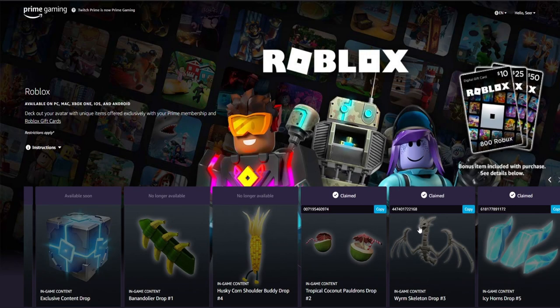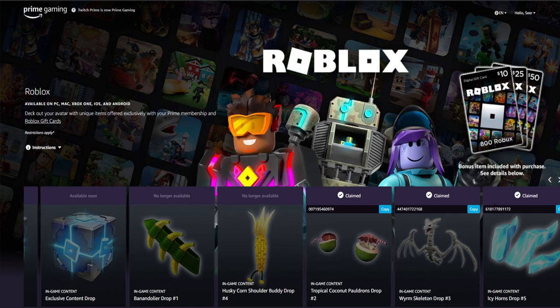This is a Prime Gaming exclusive item. The link will be down below in the description. If you have a Prime Gaming account, you can actually claim this item for free. As you can see, this is the Icy Horns drop, as well as the Skeleton drop on the side. You have to have a Prime Twitch Prime subscription for this to work. While you have an Amazon account, you have to link that and then you can actually claim this item. I've already claimed it, but you can claim it right here. If you guys have a Prime or Twitch Prime subscription, you will be able to claim yourself the Icy Horn drops. Maybe your parents have it — maybe you can ask them.